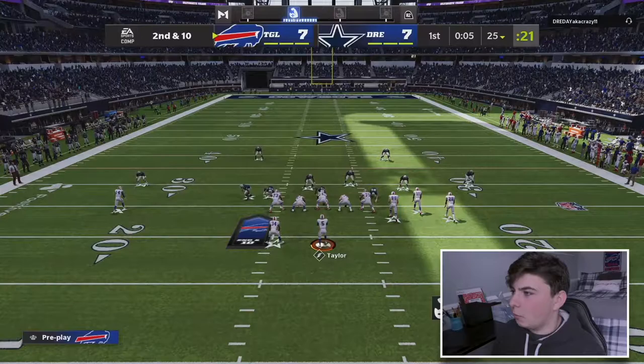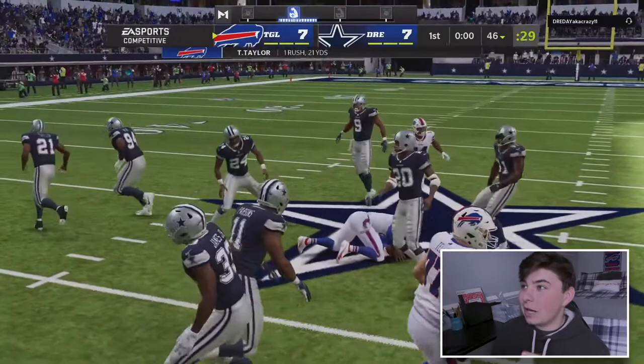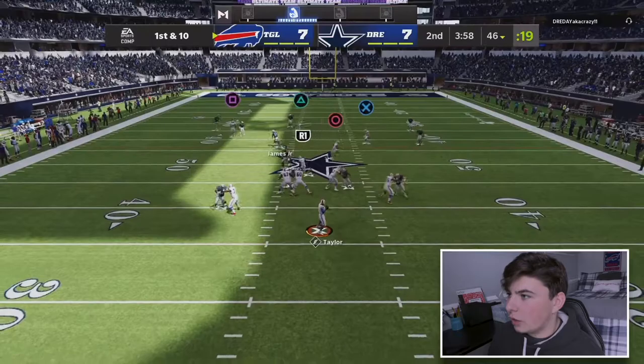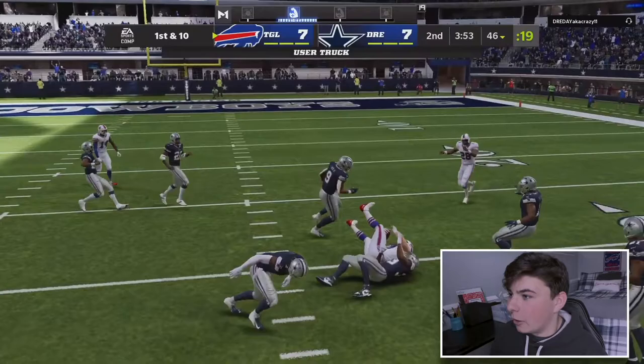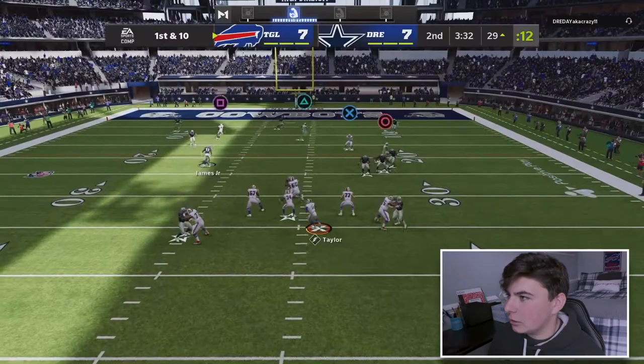We go to flood and try to get Dawson Knox immediately, but he mans that up so we run with Tyrod - come on Tyrod, get shifty. That's a huge gain, 21 yards. We go to PA boot over and Dawson Knox gets an air truck animation. That's crazy - he actually gets the air truck.